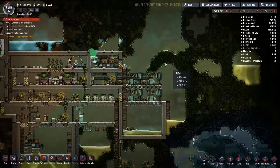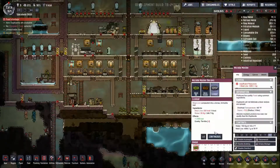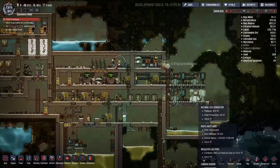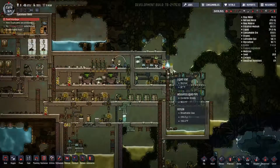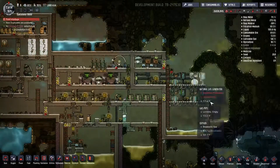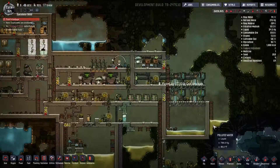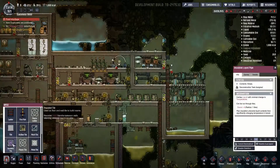We will get some insulated liquid pipe — I'm going to say granite, up to there. And then once that's built, I'll deconstruct this one. You're disinfecting — great. Food shortage! I was saying I needed to keep an eye on that. Back to the mush bar. This is a higher priority, right? Yeah, it's eight — good. Alright, let's get that food sorted. Let's go ahead and deconstruct that one. Probably the liquid pipe too. And let us get some mesh tiles in.